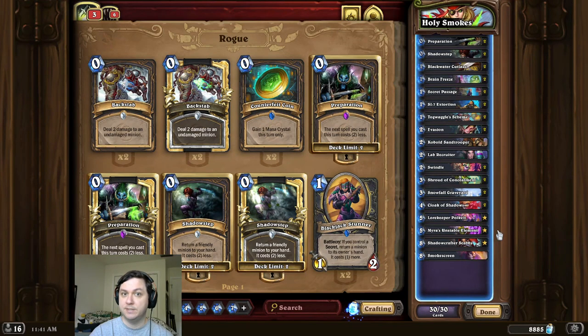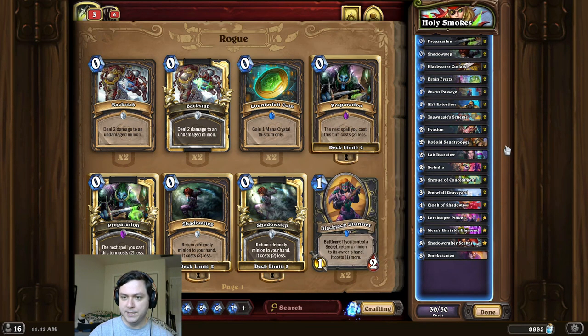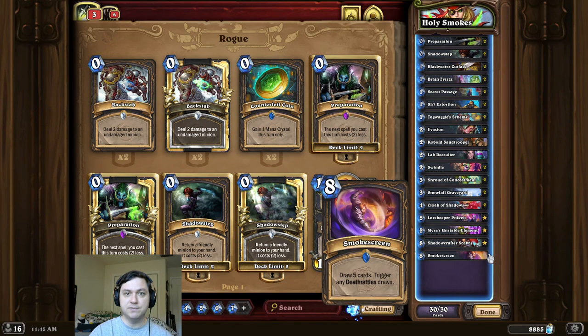Alright, take intro time, and this time we're taking five. So for this combo, we're first going to start by emptying our deck and playing a Snowfall Graveyard. Then we shuffle mini copies of Kobold Sand Trooper, and we play a Smokescreen for the OTK. One thing to be careful about for this combo is you do actually have to draw the minions for the Deathrattles to trigger.